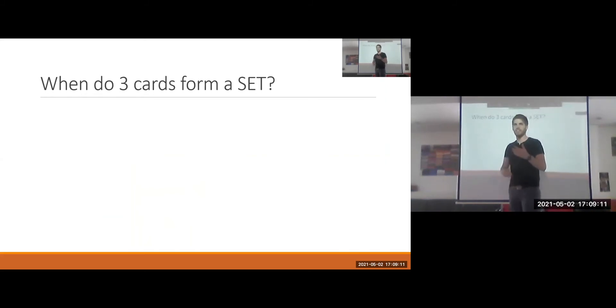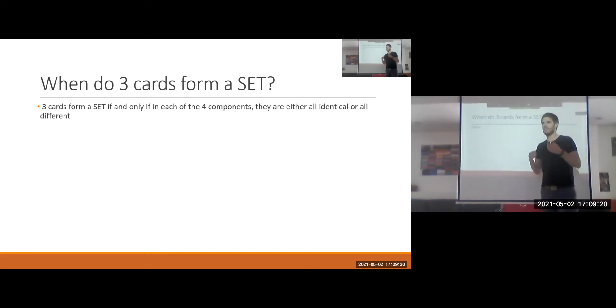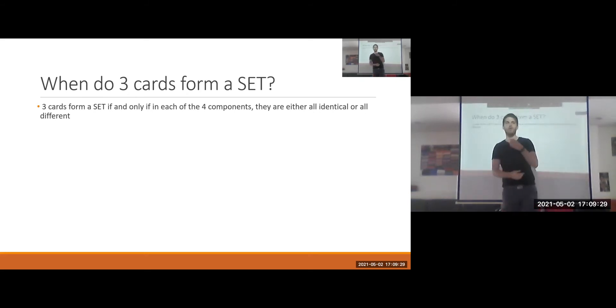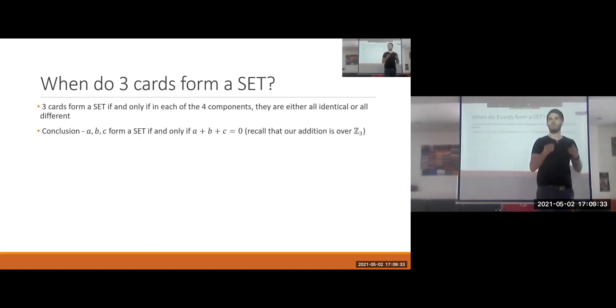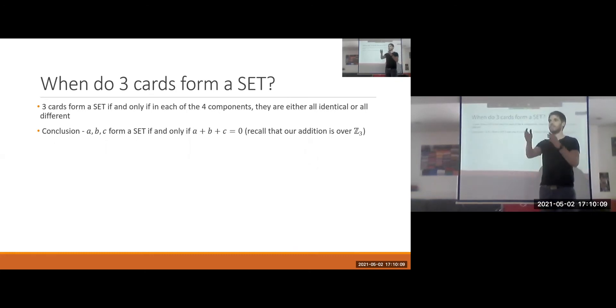Now that we've identified our deck with points in the affine space, we want to ask when three points form a set. By definition, for each of the four components, they are either all identical or all different. If all things are the same, their sum is 3 times something, which over Z3 is zero. If they're all different, we have 0 plus 1 plus 2, which is also zero over Z3. So three points form a set if and only if their sum is zero.